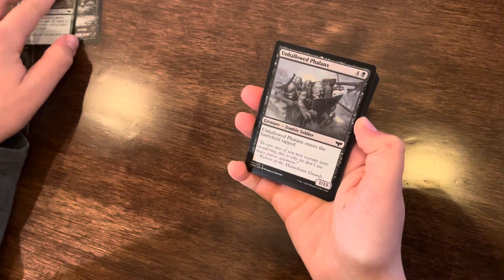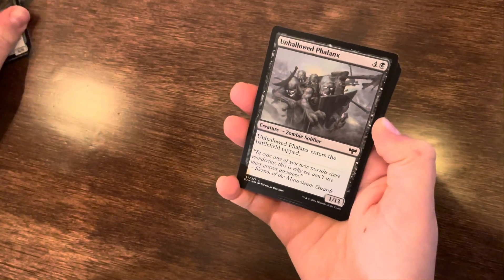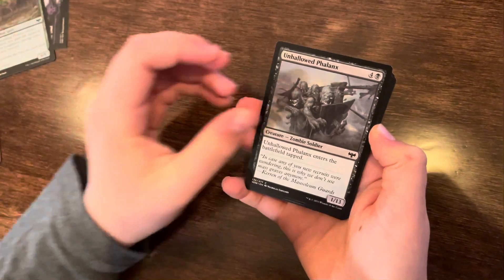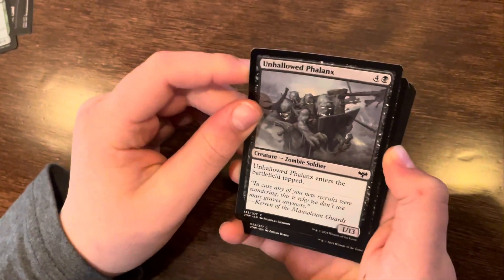Unhallowed Phalanx. Costs 5. When this enters the battlefield, tapped. 1/13. Wow, a lot of defense there. Pretty cool.